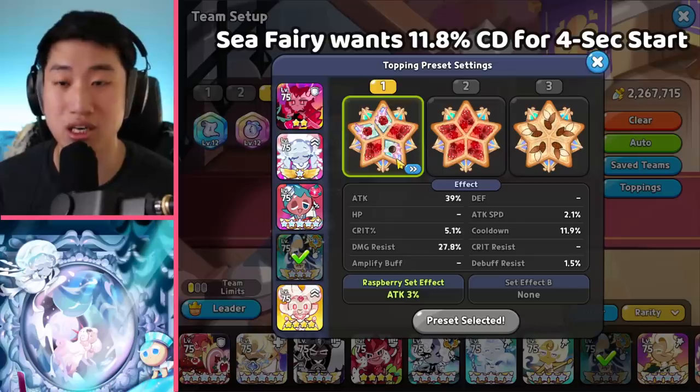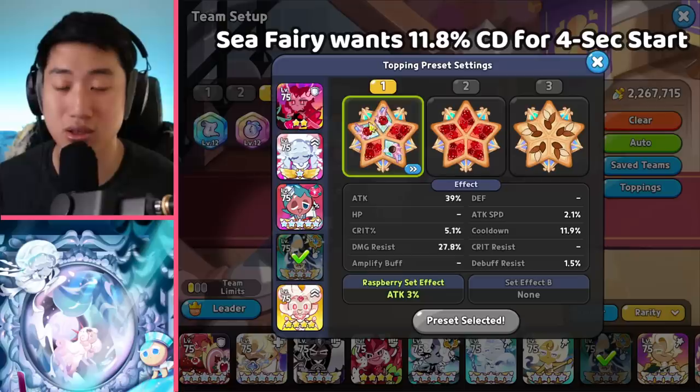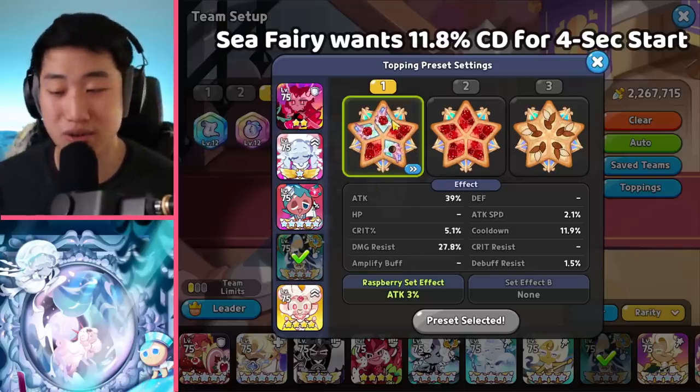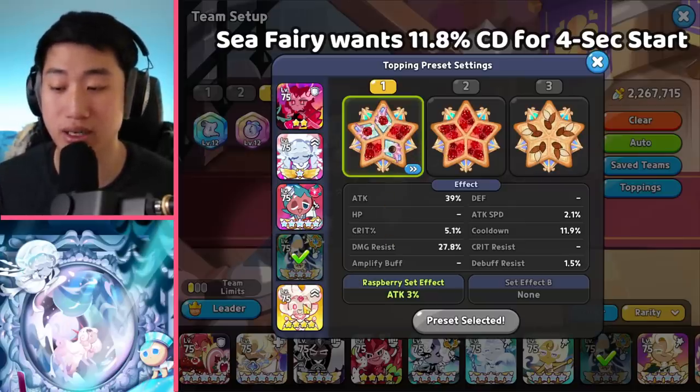The next one is going to be our Seafairy — four of the Searing Raspberry as well as one of the Swift Chocolate. 11.8% cooldown, damage resist, attack, and crit. If you can't do this with four Raspberry and one Swift Chocolate, then go with three Raspberry and two Swift Chocolate. That also works as well. You'll sacrifice a bit on the damage, but it still works out.